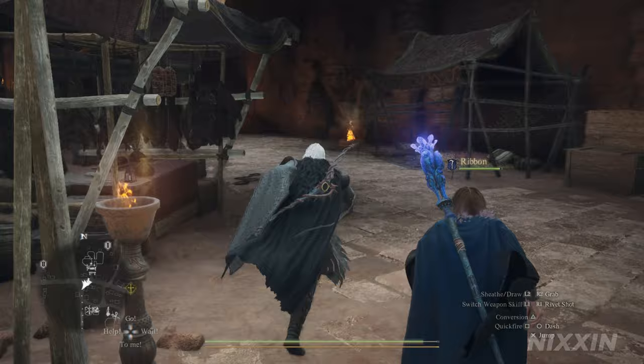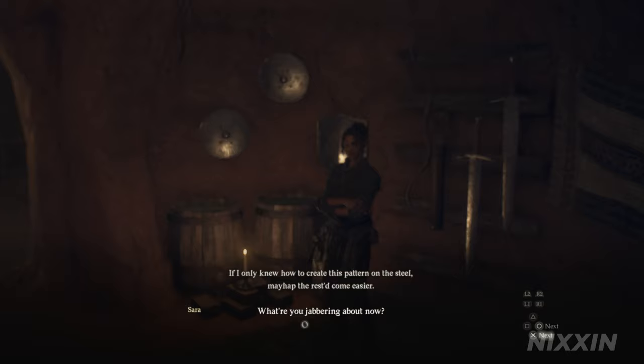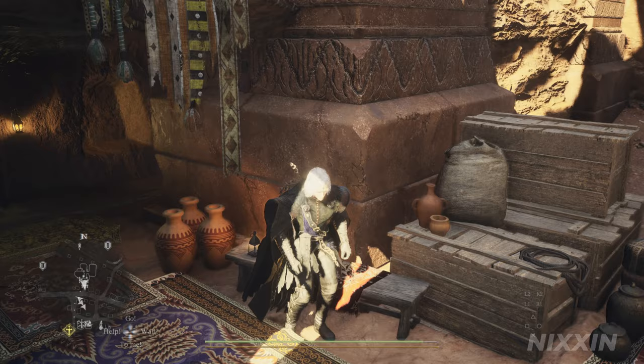From here, let's go out of the smithy and find a bench and wait for a day. On the next day, we go back to Broker's smithy to check up on Sarah. She is stuck on some patterns on the blade. Broker told her it's a work of blaze hammer — a technique that is extremely difficult to pull off — and has explained the process to her.